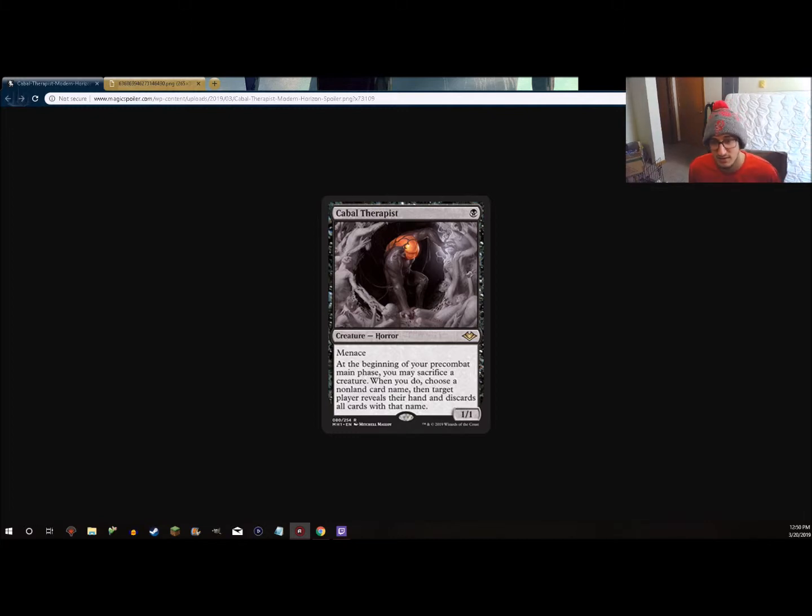That's Cabal Therapist, which pays homage to Cabal Therapy. It is a one black mana 1/1 menace creature. At the beginning of your pre-combat main phase, you may sacrifice a creature. If you do, choose a non-land card name, then target player reveals their hand and discards all cards with that name.